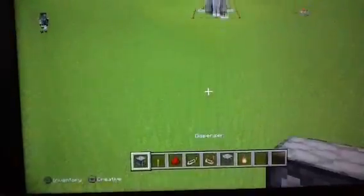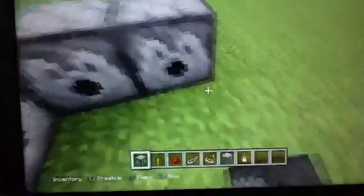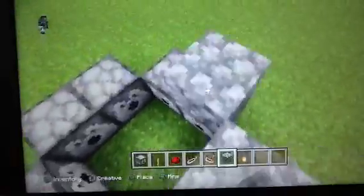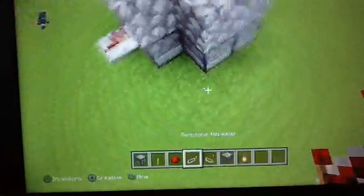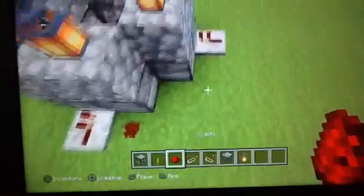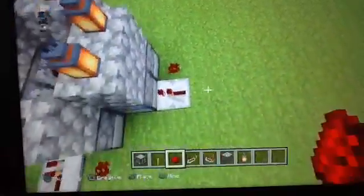Okay, we made a single dispenser. We're going to go for a double. We're going to do a two by two block grid and do the same thing as before. We're going to put this and add some light to it, because everyone wants light in their life. Put the redstone repeaters — same thing. We're not going to put double the redstone repeaters because that will probably mess up the machine.